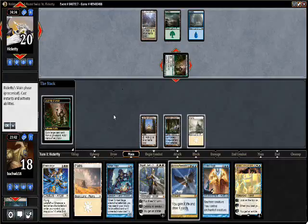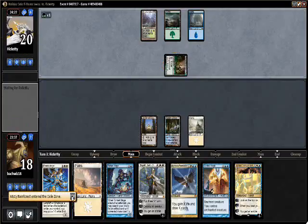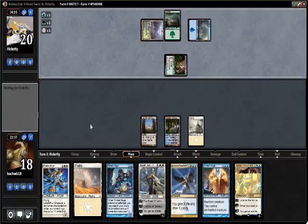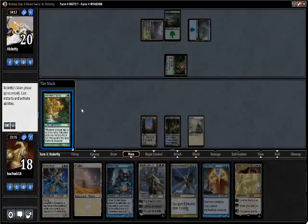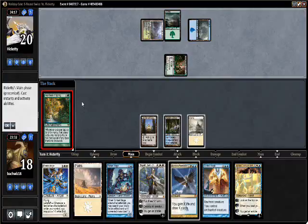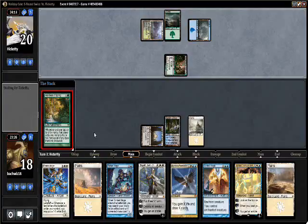He's fetching my Misty. Maybe we should have not cracked the fetch right away. He's playing a Heartbeat of Spring — not advisable. I will respond however by drawing a card. So now we get to untap with a million mana.